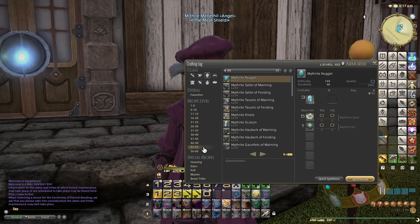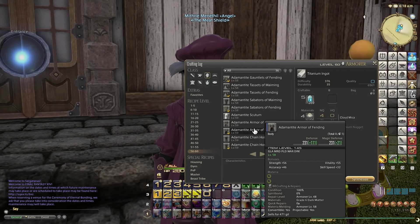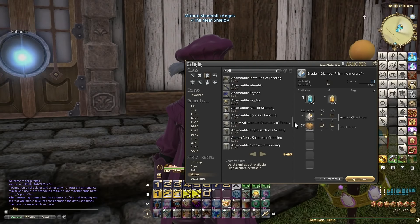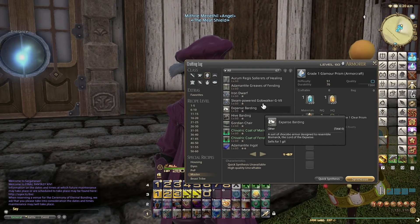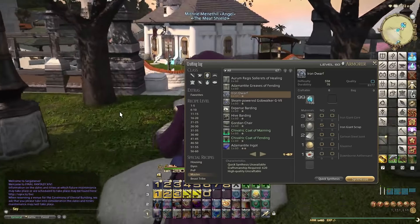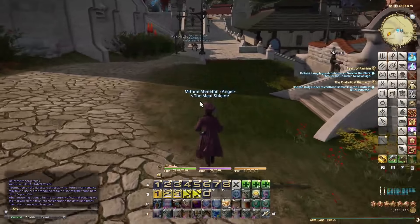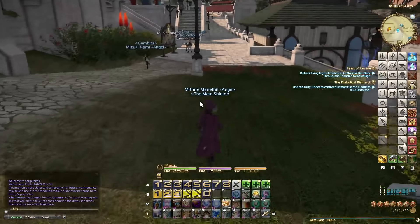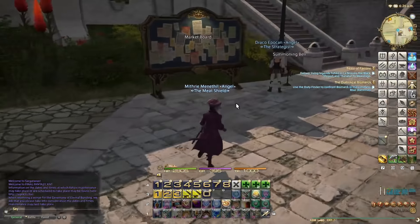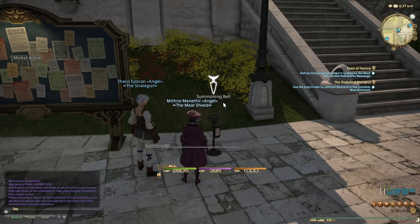My good friend Roberto has sent me the materials to make the Iron Dwarf minion. You can use a website called xivminions.com and it will look at your Lodestone and basically make you a shopping list of all of the minions you need in the game and where to get them from. So once I make this dwarf, I'll get it added to my collection.